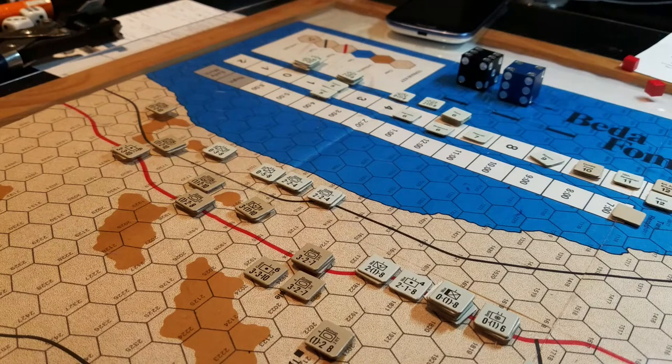Succinct and perhaps a little sparse, because there are certainly some things in here where you go, 'Hmm, I wonder how that might actually work,' and it's not until you push the counters around that you find out. The Battle of Beda Fomm is set in February 1941 — it's the follow-on pursuit and blockade of the 10th Italian Army retreating from the British after their battles at Sidi Barrani, Tobruk, and other places.